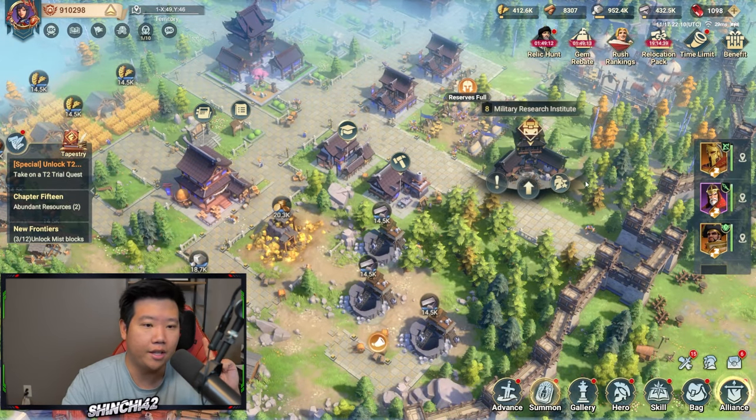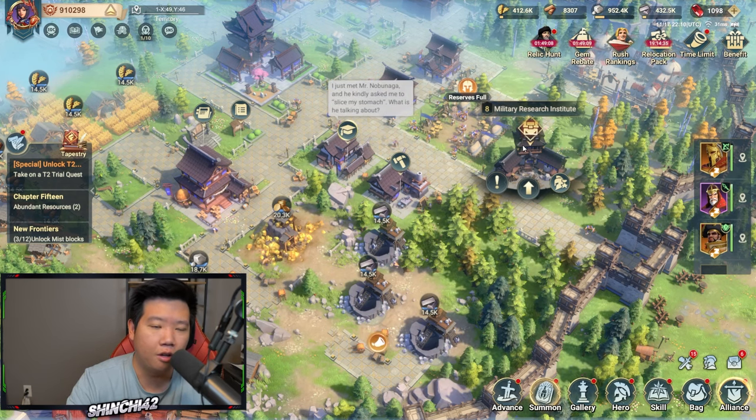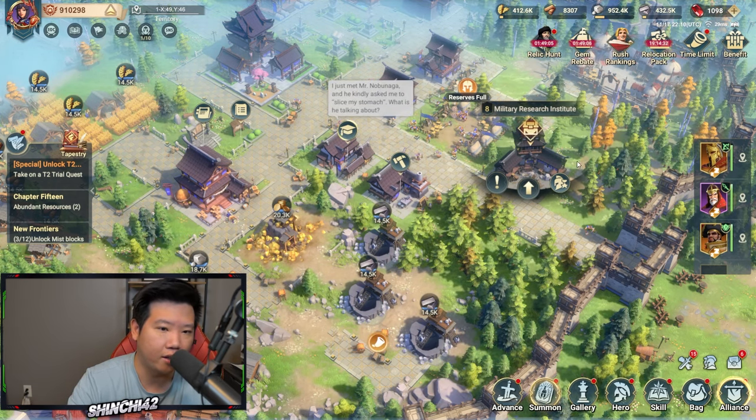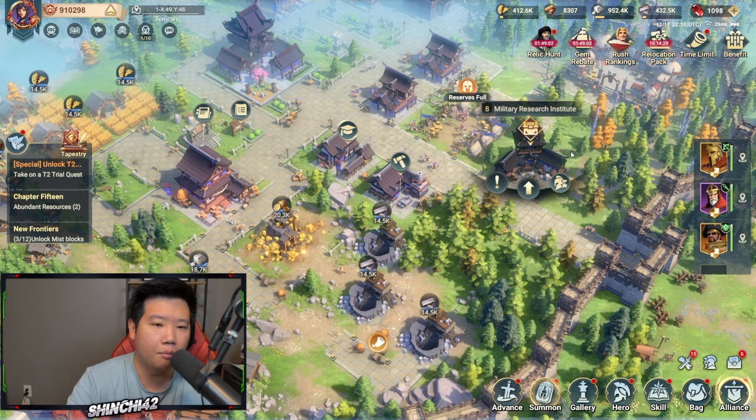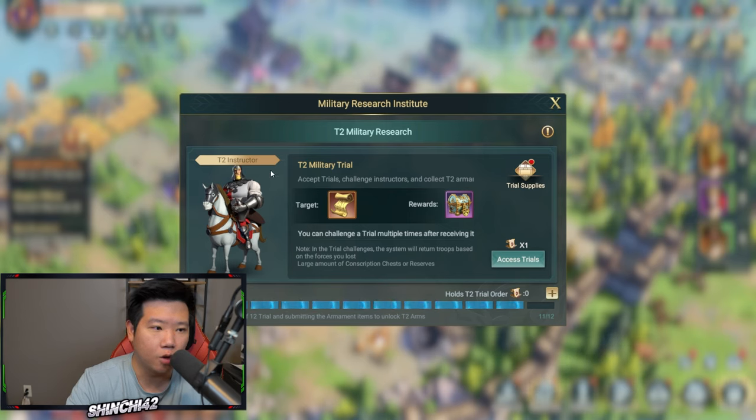The building system here works differently. You'll have to reach city hall level 13 — I'm already at 14 right now. Once you reach 13 you'll be able to upgrade the Military Research Institute to level 7 or 8, somewhere like that. Once you've reached that, you will then have the ability to unlock your tier 2.